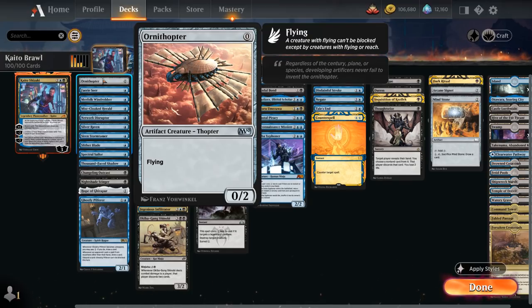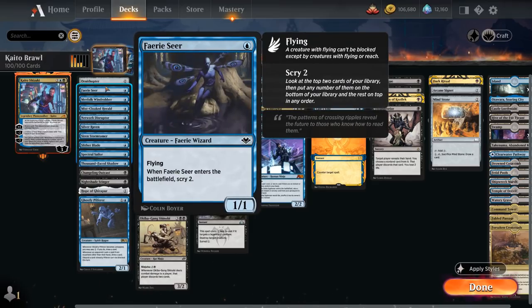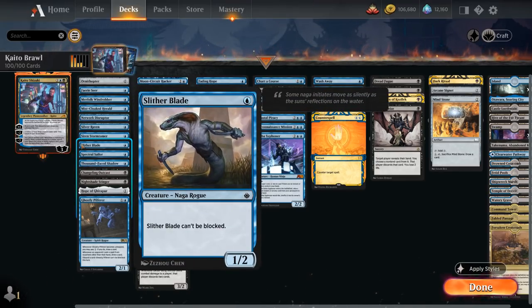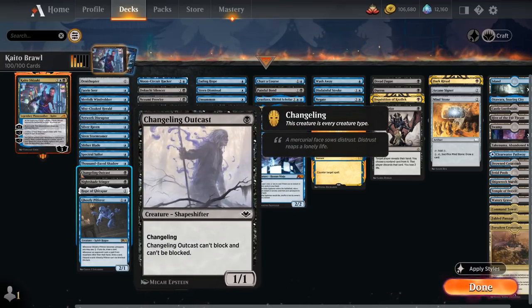Most of our enablers are 1-mana 1/1 flyers with additional upside. Faerie Seer lets us scry 2 when it enters the battlefield, so we don't mind picking it back up to replay and scry 2 again. We also have a few unblockable creatures to enable ninjutsu in case the opponent has flying or reach creatures, like Miscloaked Herald, Slither Blade, and Changeling Outcast, which has all creature types including ninja and rogue, which have a few additional synergies in our deck.